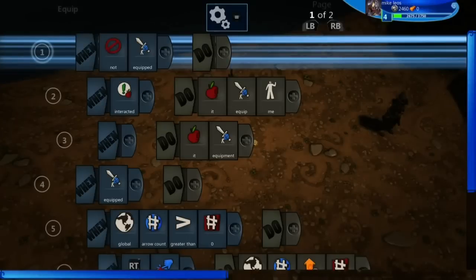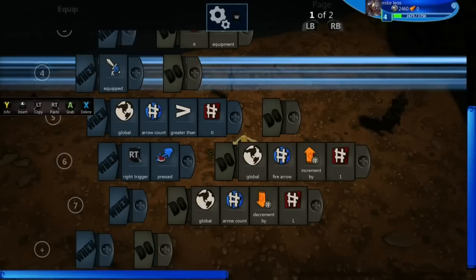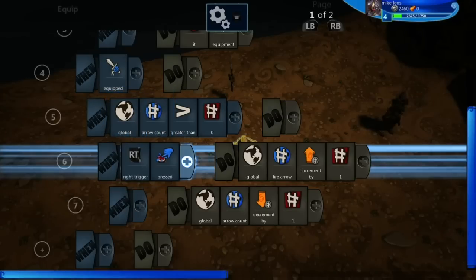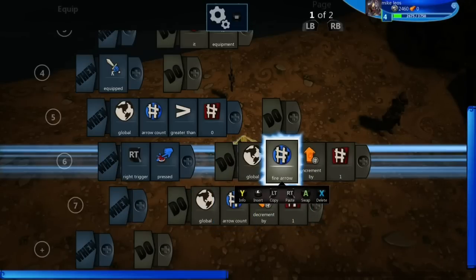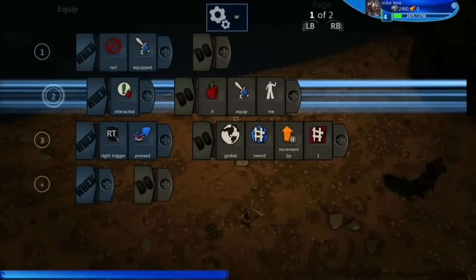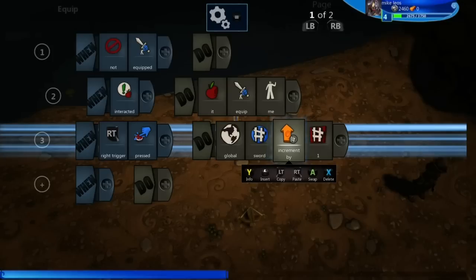Now let's look at the brain for the crossbow. When equipped, the global arrow count equals zero. Then if the arrow count is greater than zero, when right trigger is hit, it enables fire arrow to increase by one, and then arrow count is decreased by one. Just make sure fire arrow and arrow count are different variables. And this one is just: right trigger is pressed equals sword increased by one. There's nothing really complex about that — just make sure you have something like sword set up.